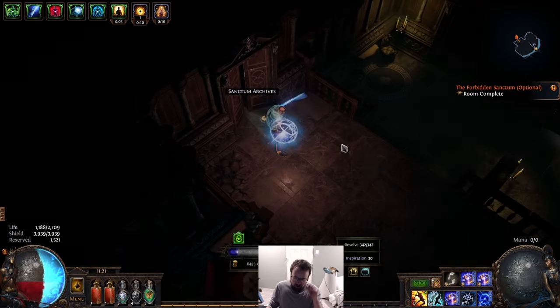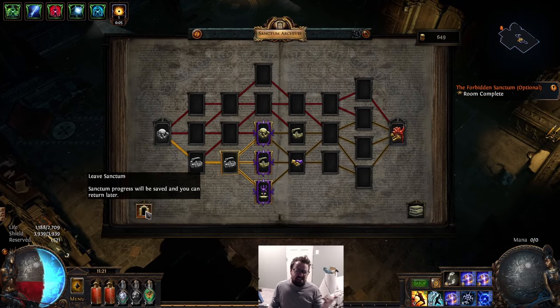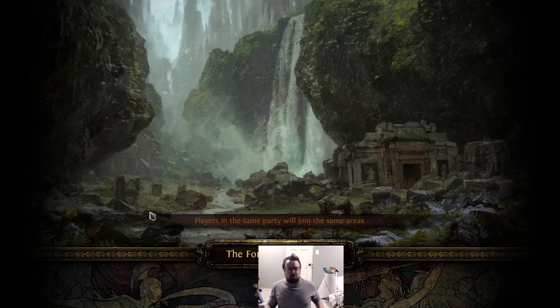When Penance Brand hasn't ramped much it creates a small shock and won't deal as much damage. Galvanic Field of Intensity is always very consistent extra damage, and that's what I'm going to end up doing. Now let's talk about how much money we made for our league start.